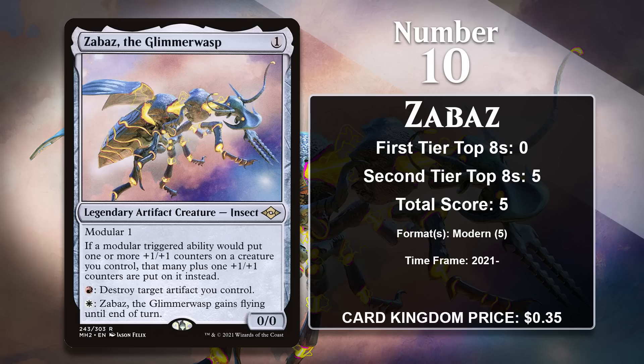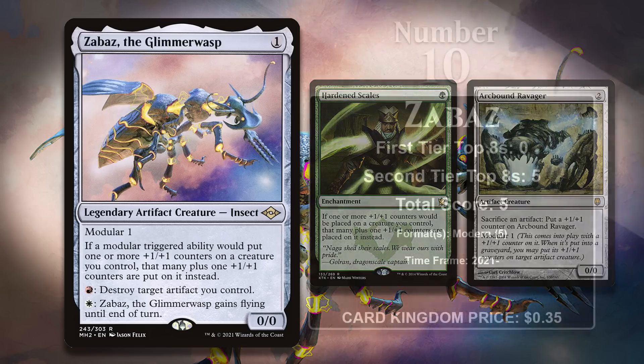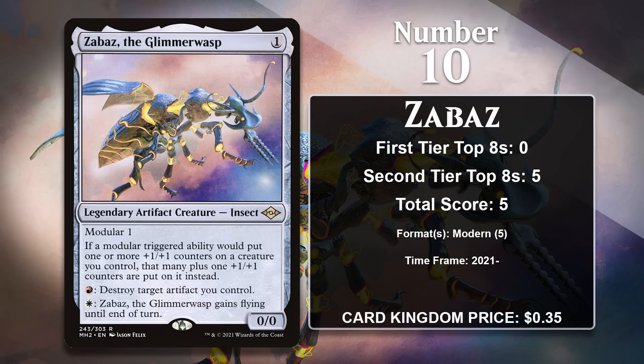He makes the list by virtue of the red and white mana symbols in the text box. If you pay one red, he can destroy one of your artifacts, and if you pay one white, he can gain flying. The first ability might sound weird, but it allows you to kill things with Modular to move counters around at instant speed. Zabaz is from Modern Horizons 2, which means it's only legal in Modern, Legacy, and Vintage, and it's already done significant work in Modern, where it's played in Hardened Scales decks alongside Arcbound Ravager and other cards that love +1/+1 counters. I expect Zabaz will be gaining more points in Modern in the future.